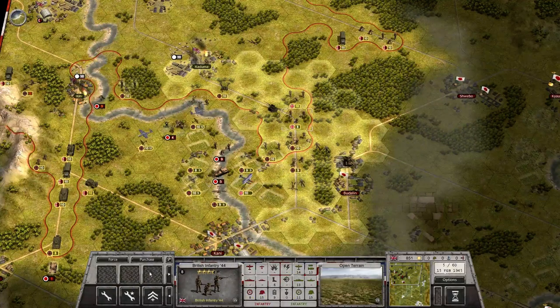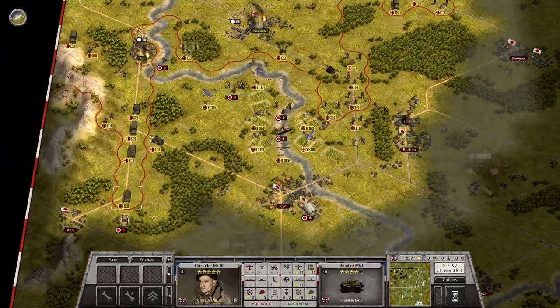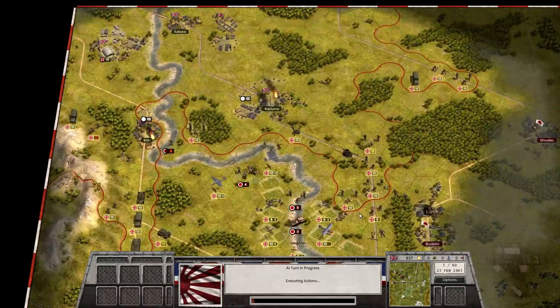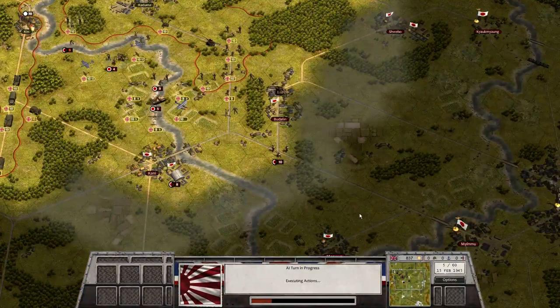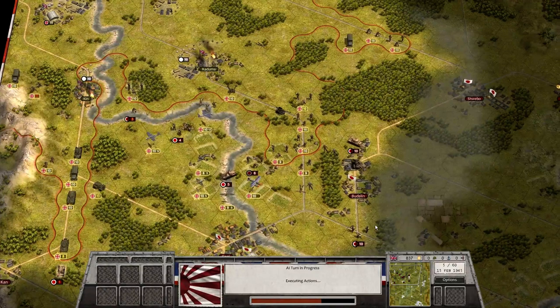These guys will replenish, these guys will regain organization. So I think that's it. Japanese turn 5. The sniper is still alive. More reinforcements arriving. There's also a tank.